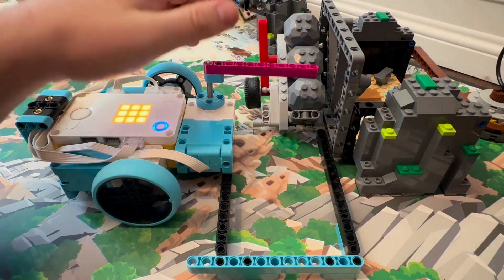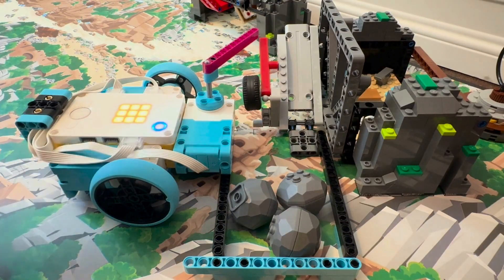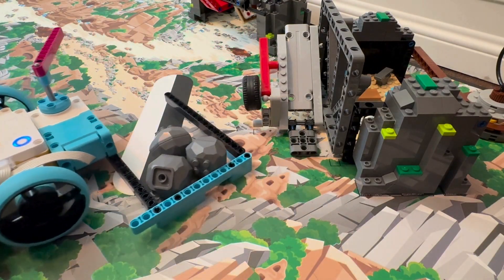I also have an active attachment, just a simple arm that goes through and hits the red lever. After that's been activated the robot drives backwards collecting them, turning, and driving home.